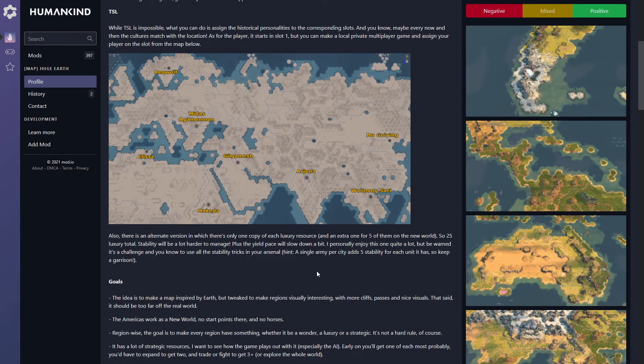Thankfully, the creator has been faithful to actual wonder placements. We can see Mount Roraima here, for example, has been placed faithfully to the north of the Amazon. And then we have the actual Amazon, which is absolutely massive — it looks like it takes up almost two whole regions. The river system and amount of detail put into it would be amazing to start on, especially with the Olmecs or the Harappans.